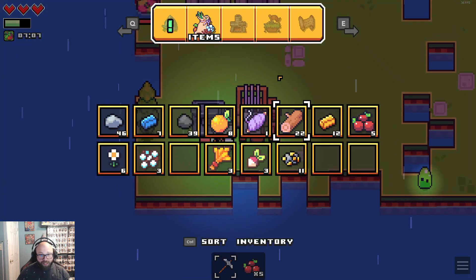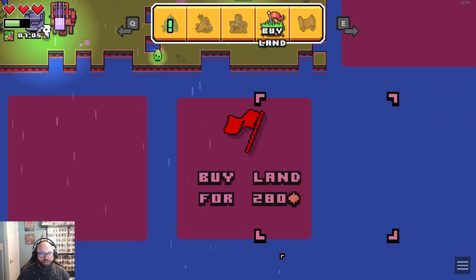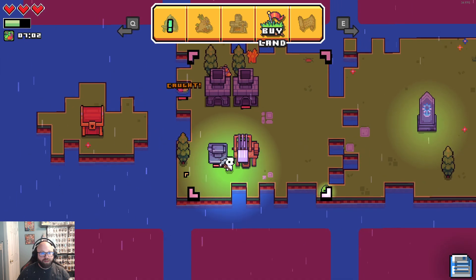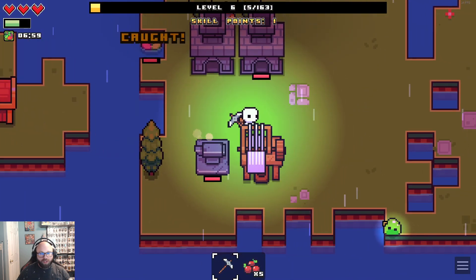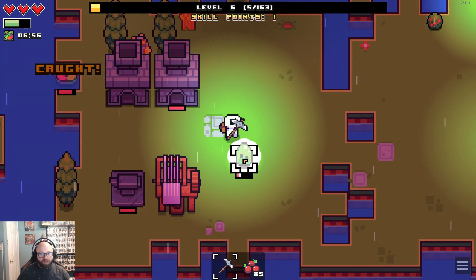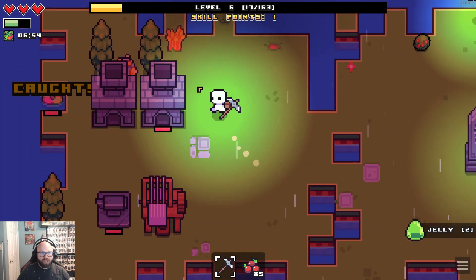70... okay, we're buying land. 60, 50, 280. I guess we'll buy all this. Oh, what is this? What is this? The slime guy! We got some jelly now.